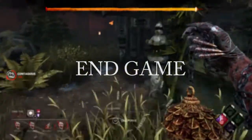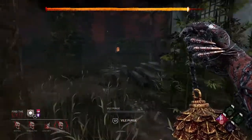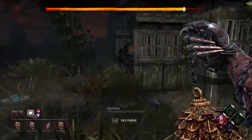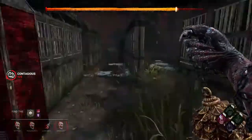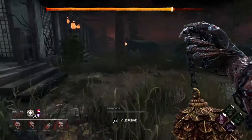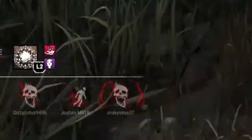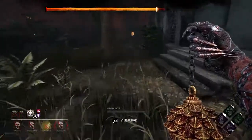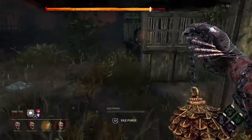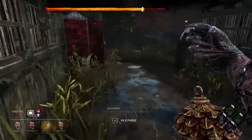During end game, especially when there's one survivor left, you close the hatch and there are two exit gates. What you want to do is puke on one exit gate, then go to the other one. If that survivor interacts with the exit gate you puked on, their name will turn green in the bottom left corner — a great indicator to go to that gate and get the down.